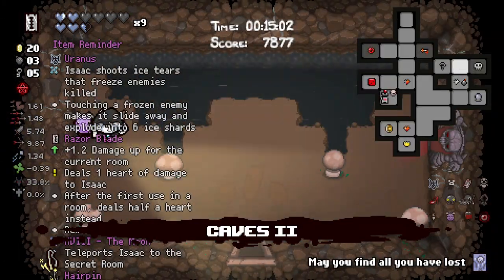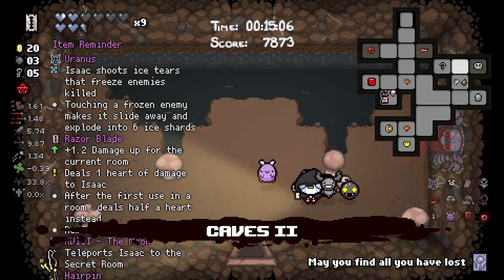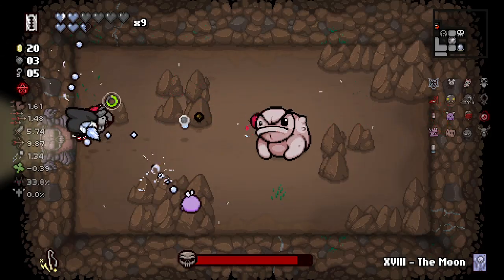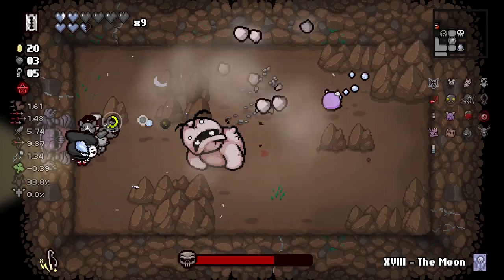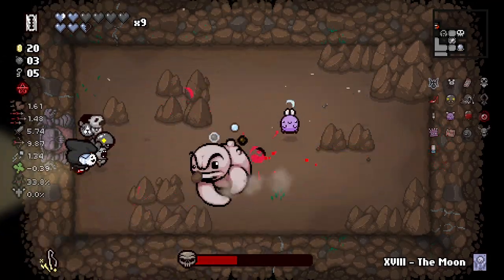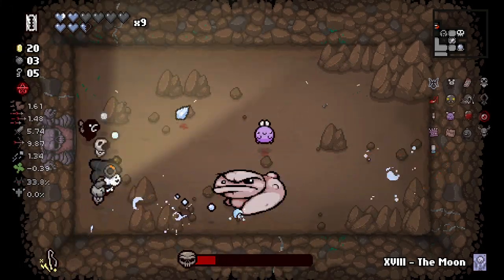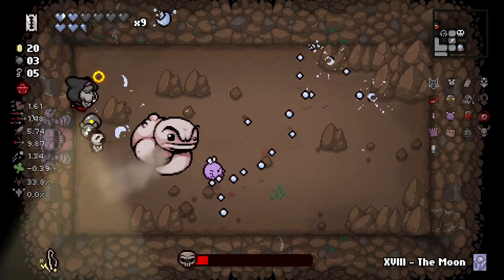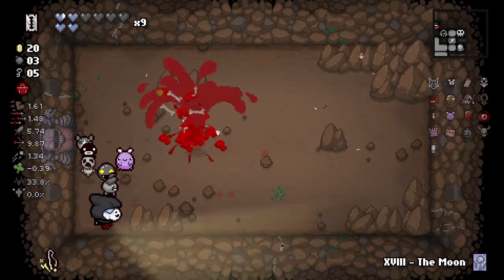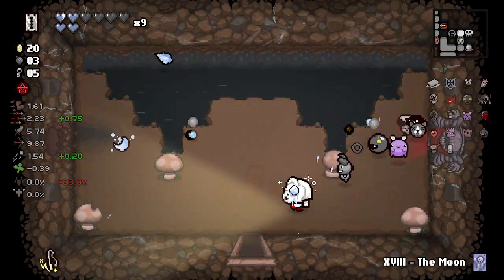I'm happy to see an Eternal Heart — that's for sure. I didn't actually find my secret room. I can also Moon card — actually I'll do that. He hit his rock and got confused. You can see Lil Brim is like a massive damage dealer for us — we love massive damage dealers. Spar of Soap — excellent, we love the tears up. Big tears up even.